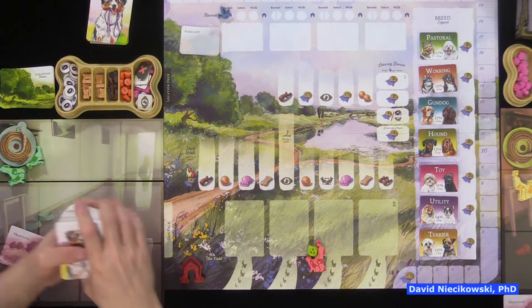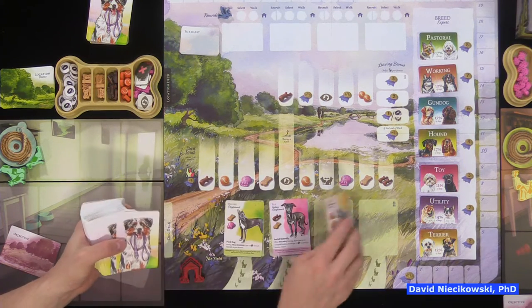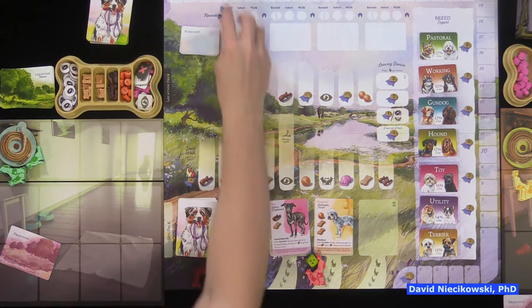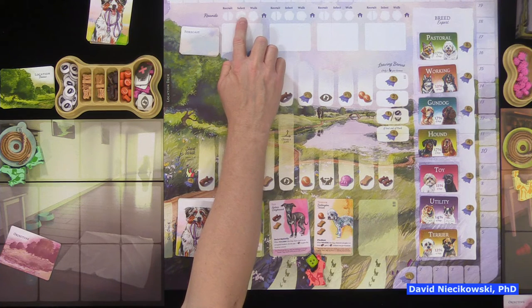We flip up three dogs to start. There are some beginning resources I need to look up. I'll be the start bidder. We put the round tracker here — we're going to recruit two dogs, then select which dog we want to walk, then walk.